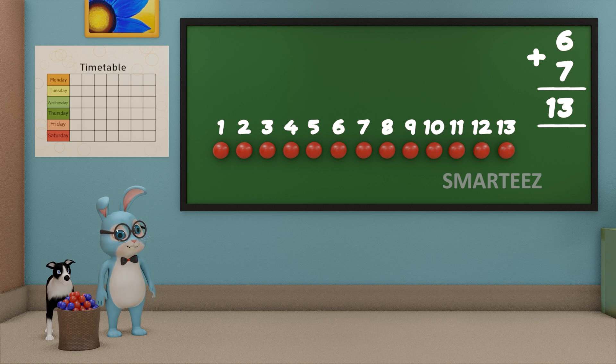We can say when we add six and seven of anything, we get thirteen. Make sure you put the plus sign, which is a symbol for addition.